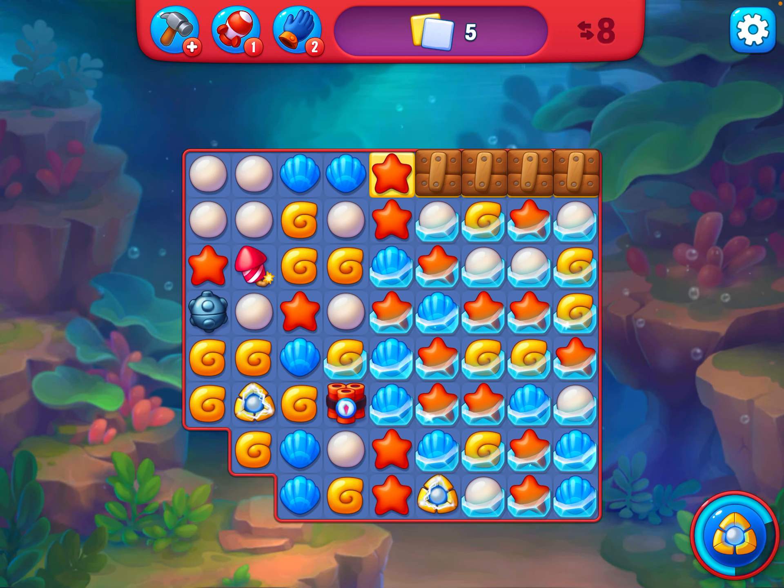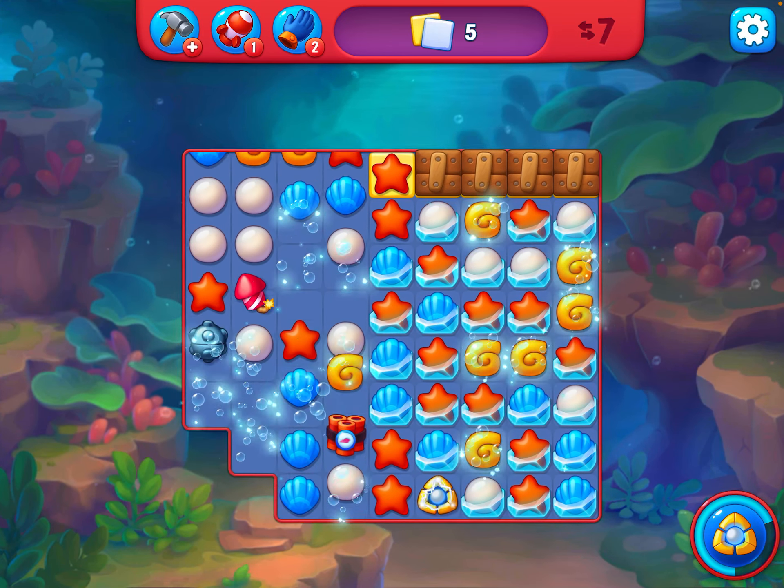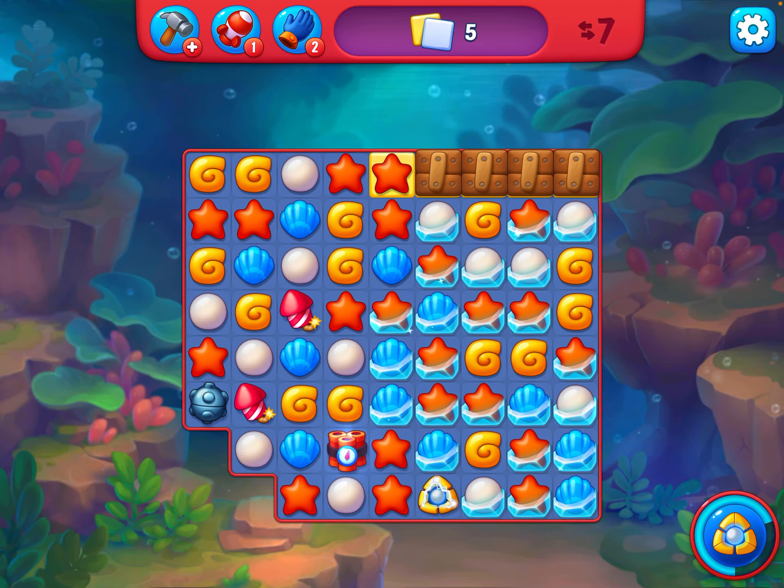We need to work left to right here and try to get everything cleared. Gold is the only one we can choose with the lightning, so let's do that and set the TNT off.